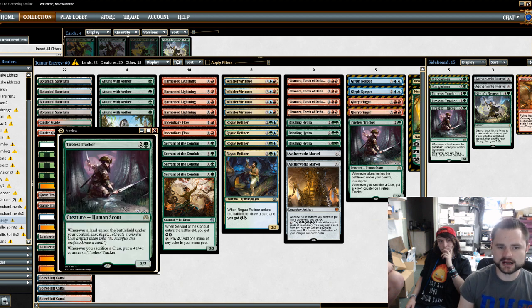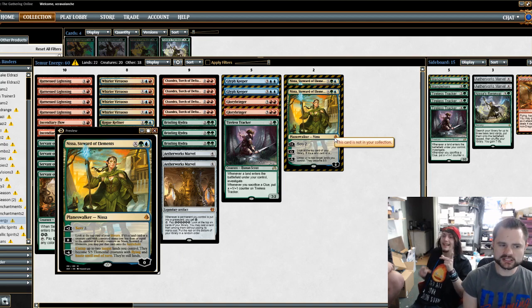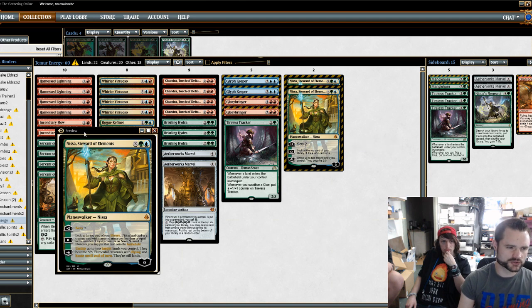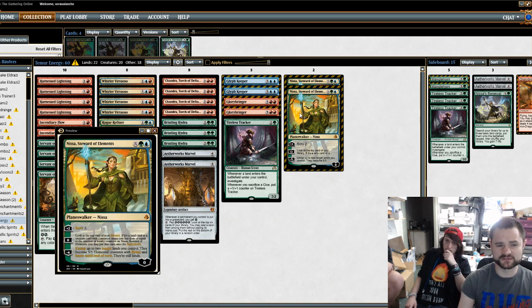Another card that was surprisingly really powerful in this deck was Nissa. You never know how often you can cast this for reduced mana — if it goes late, I was casting it for two, three, or even one. For three mana, immediately scrying two and then using the zero to hit Whirler Virtuosos, Servants, Rogue Refiners, or more lands. It was very, very good. I never cared about getting the negative six because I never needed that ability in those positions — but I'm sure it can become a great finisher in the deck as well.